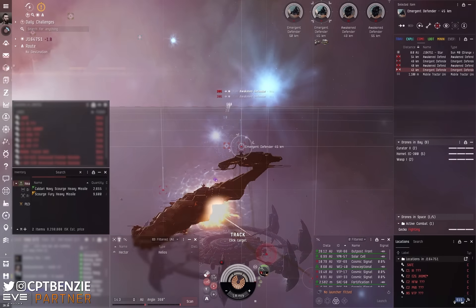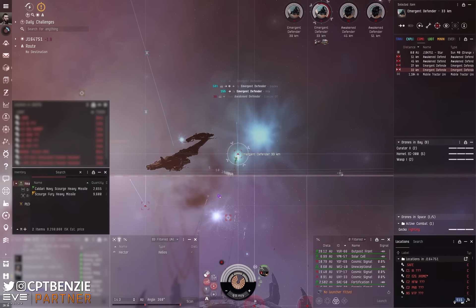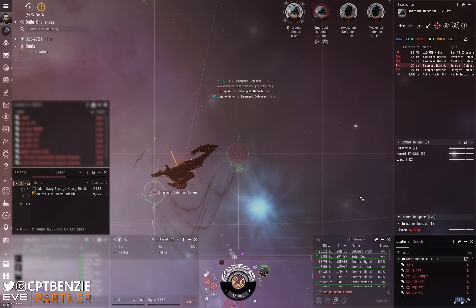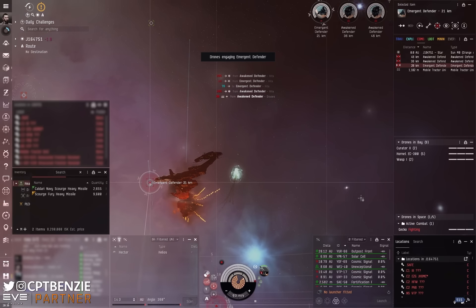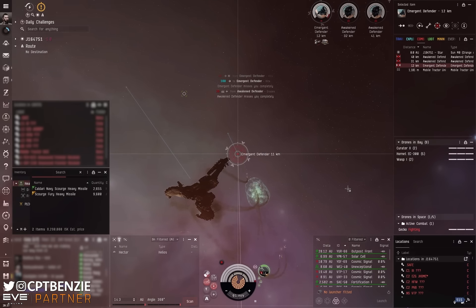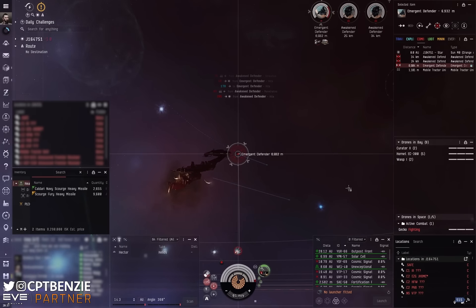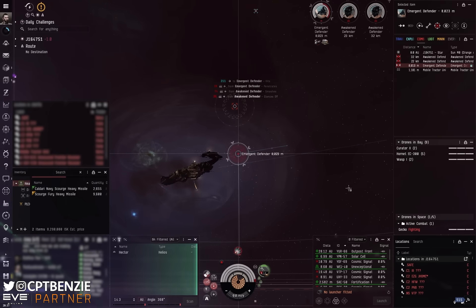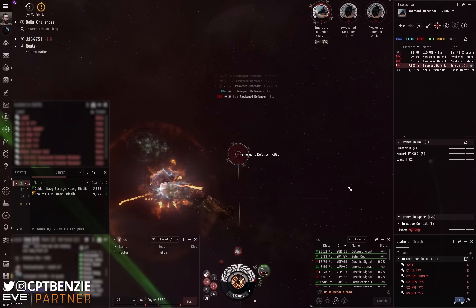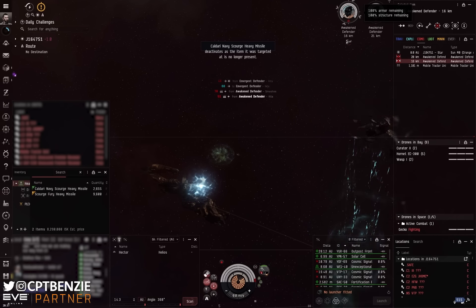In the first wave, the Emergent Defenders are frigates — they don't really do much. The Awakened Defenders are cruisers that do DPS and not much else, and they are the trigger, so we work on those secondarily. We kill the frigates first. You'll see that the Gecko, combined with those Rapid Heavy Missiles, has no difficulty applying damage to the Emergent Defenders. Most of my missile skills are at level 5, except for subsidiaries like Missile Bombardment and Target Navigation Prediction which are still at 4, but you can see we're doing massive amounts of damage.